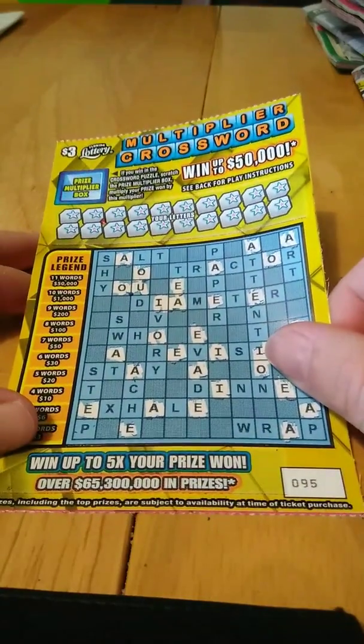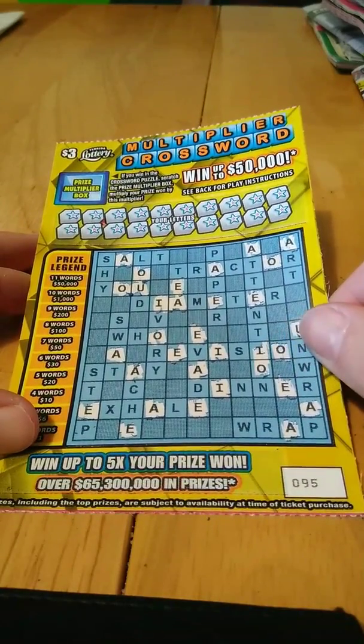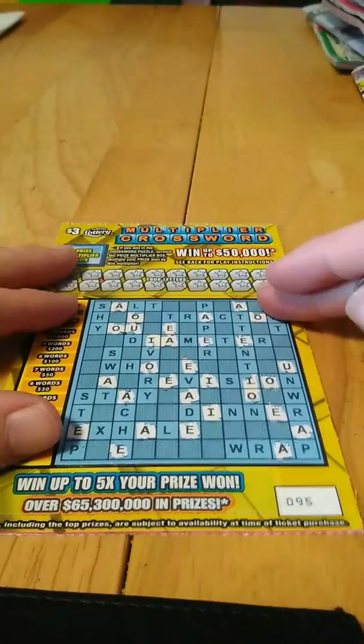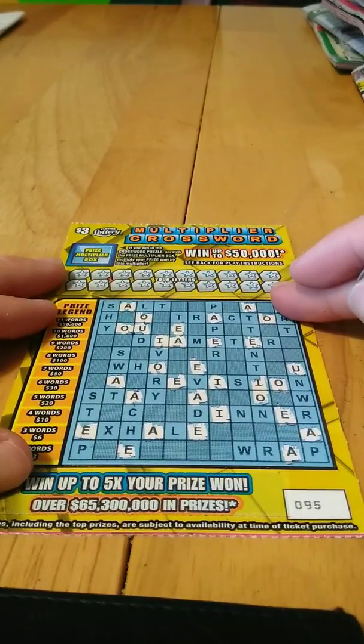What's going on guys? We got a $3 multiplier crossword. Ticket number 95. All the vowels have been scratched and the odds on this game is 1 in 4.13. Let's see what we can do on this ticket.